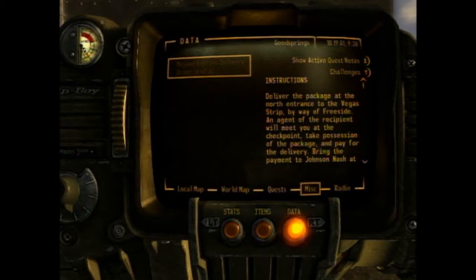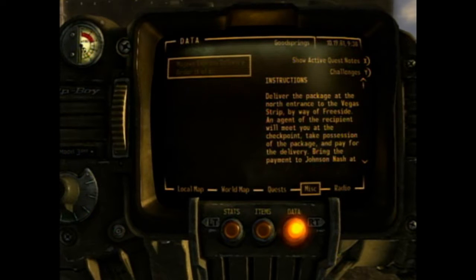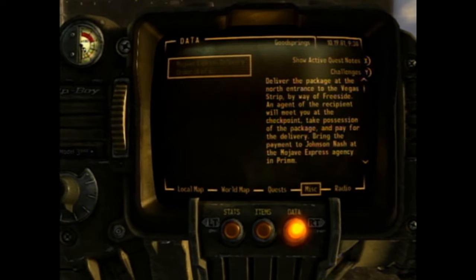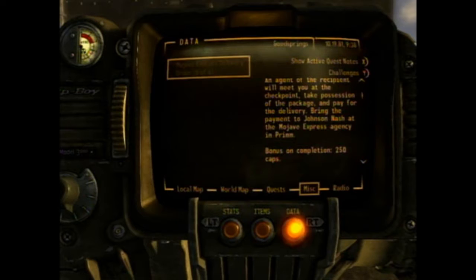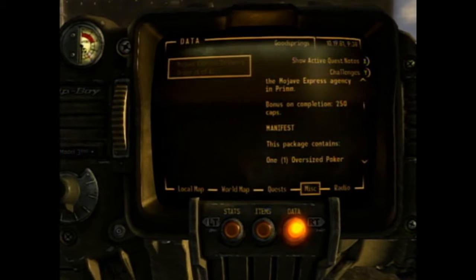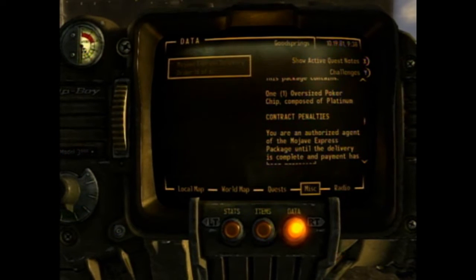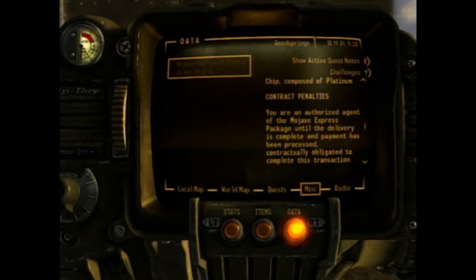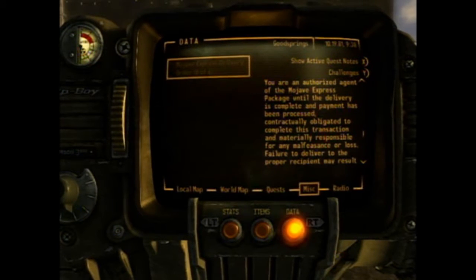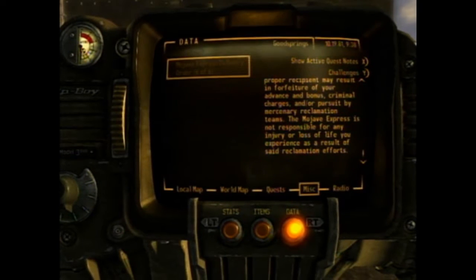Deliver the package at the north entrance of the Vegas Strip. By the way, Freeside bonus - complete for 250 caps. This package contains one oversized poker chip composed of platinum, with contract penalties if not delivered.